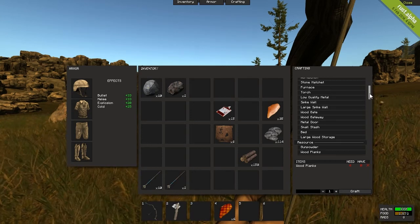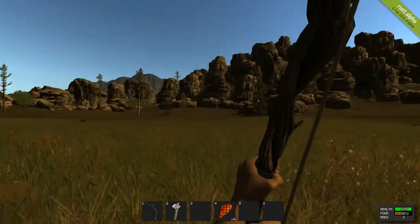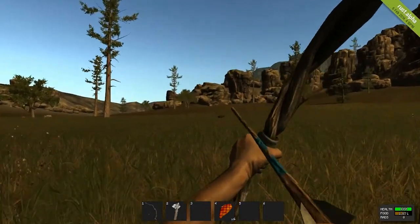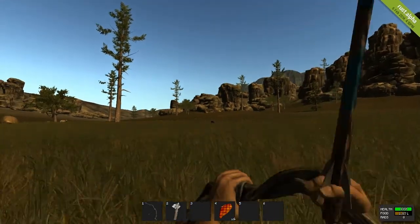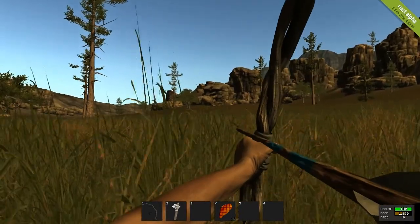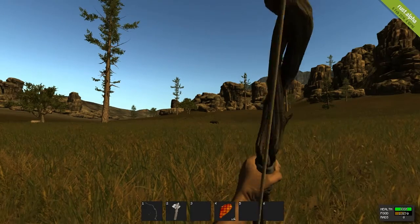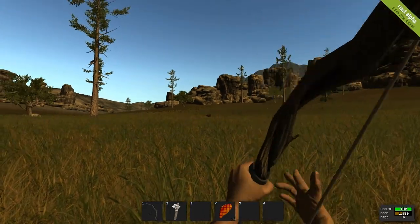A metal door costs 200 metal fragments — that's a lot. It may be a while before we have that much. Oh, there's a wolf. Let's see if we can snipe it. Wow, I suck. I really need to get better at this. Gotcha.